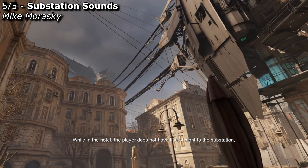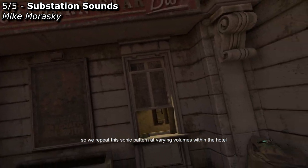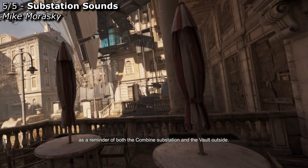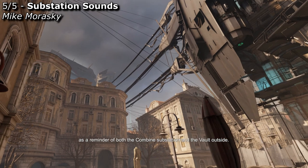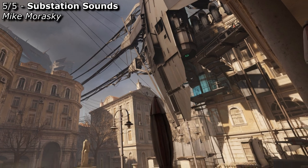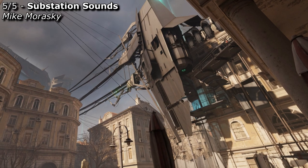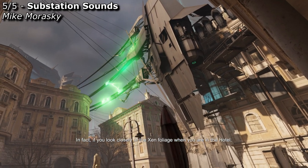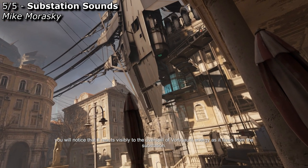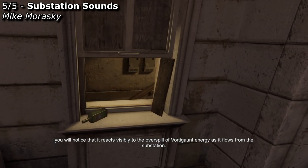While in the hotel, the player does not have line of sight to the substation. So we repeat this sonic pattern at varying volumes within the hotel, as a reminder of both the Combine substation and the vault outside. In fact, if you look closely at the Xen foliage when you are in the hotel, you will notice that it reacts visibly to the overspill of vortigaunt energy as it flows from the substation.